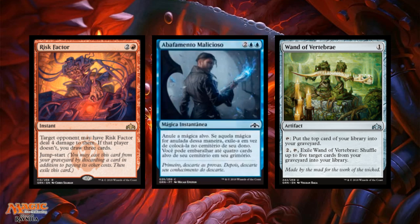Malicious Smothering is a two blue, blue instant — counter target spell, exile it, then shuffle up to four target cards from your graveyard into your library. It's interesting that you can get cards back from the graveyard, but this is a hard one. Exiling the spell is powerful, but four mana is a lot to leave up to counter a spell, and you need something awesome in your graveyard to make it worthwhile. I think I'd skip it.